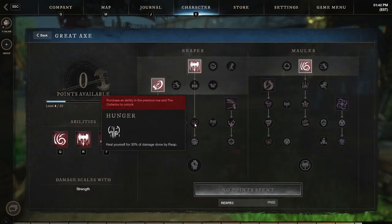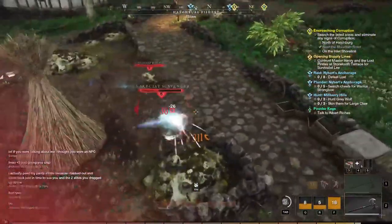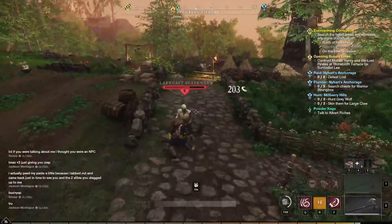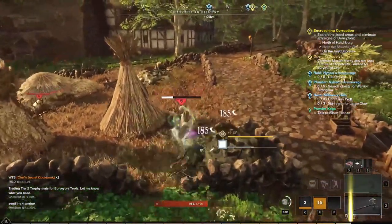For passives, check out Hunger, Fatal Attraction, Frenzied Momentum, Storm's Reach, and No Reprieve. The Great Axe excels in putting out massive loads of damage on groups of enemies. Pull mobs in with Reap, then lay into them with Maelstrom and Berserk. With the Hunger passive for Reap, you can get even more self-sustain on top of the health regen passive for Berserk.